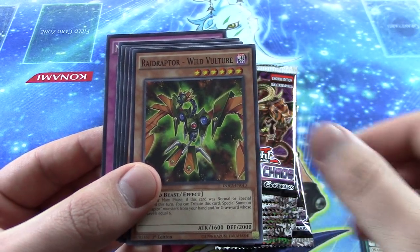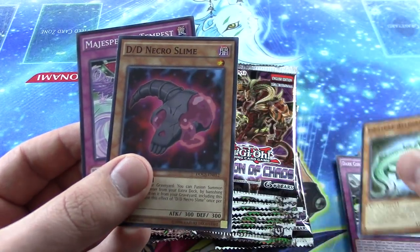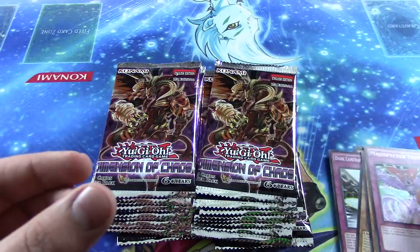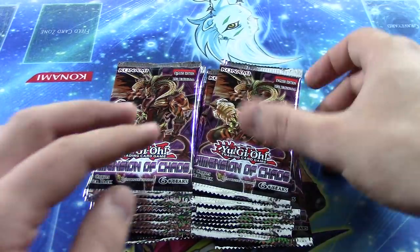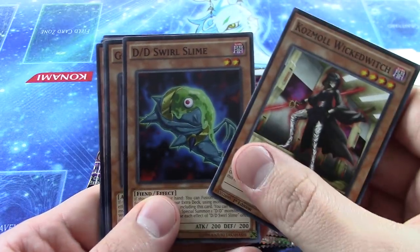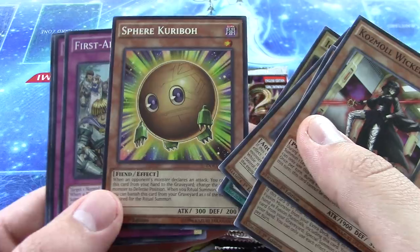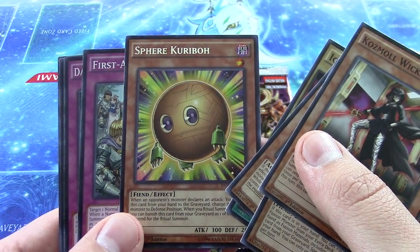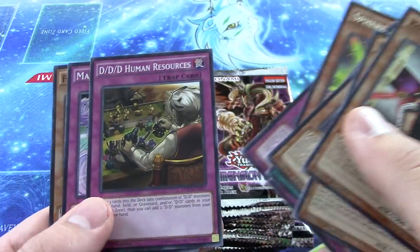There are pretty cool cards in this set overall. They really give a lot of support to Cosmos 100%, and the Metaspectors have a counter trap card — really fun deck. A lot of my friends are gonna be playing Cosmos. Here's one right here — that is awesome. Probably one of my favorite cards of the set.